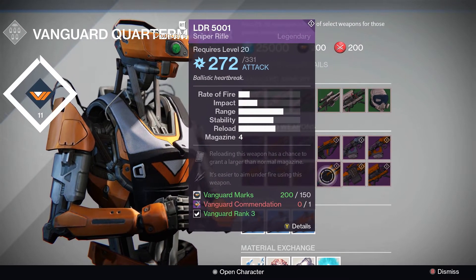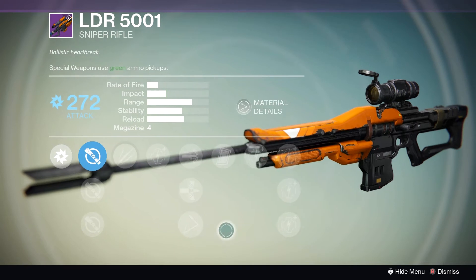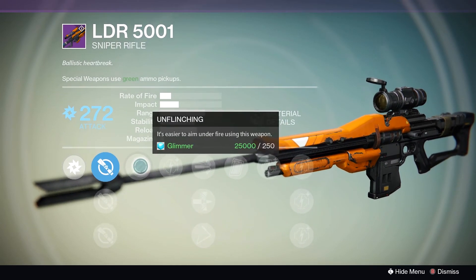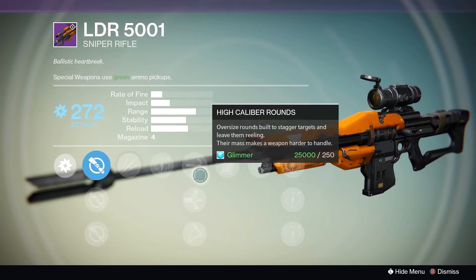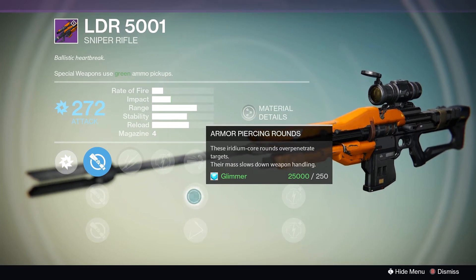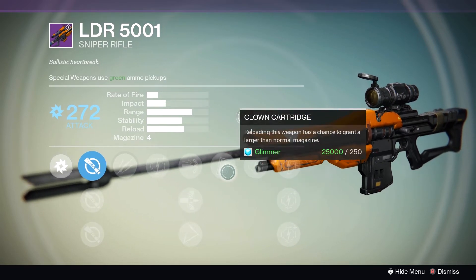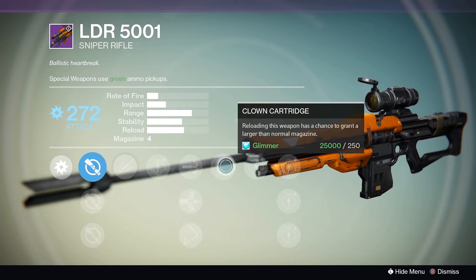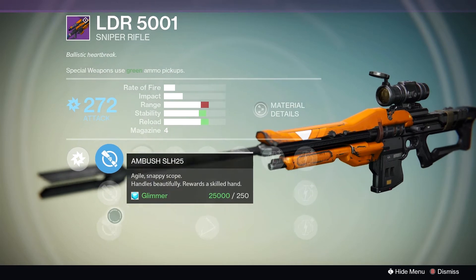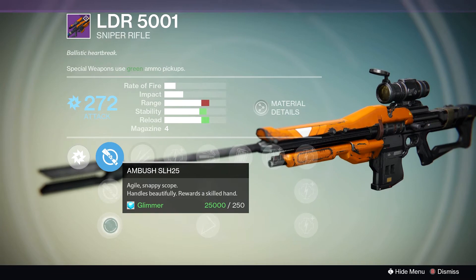Also right next to it is the LDR, which is also amazing. I have one of these and two other random rolls on it, both with Final Round, but this one is still my favorite. Unflinching is just so nice on this kind of weapon, along with Armor Piercing Rounds — though it's not as great since they nerfed over-penetrating rounds. Clown Cartridge is also a really nice perk to have — you can sometimes spawn with 5 ammo instead of 4. It's also got the Ambush scope which is always really nice for anything that isn't Combined Arms.